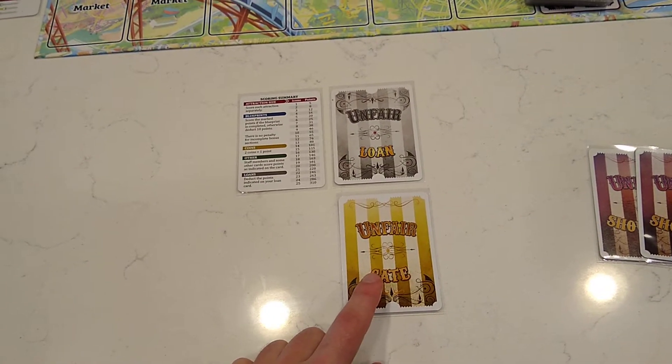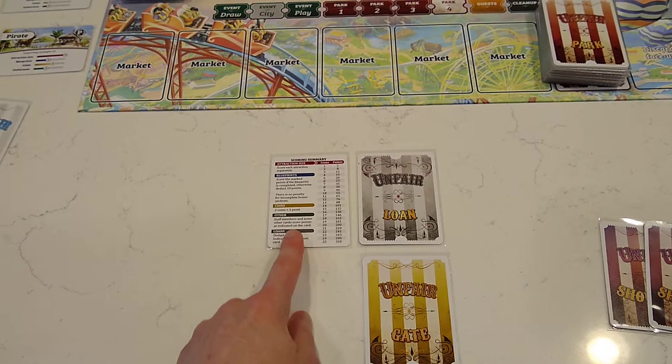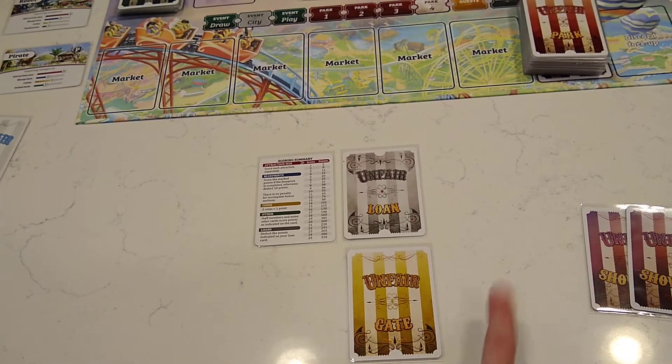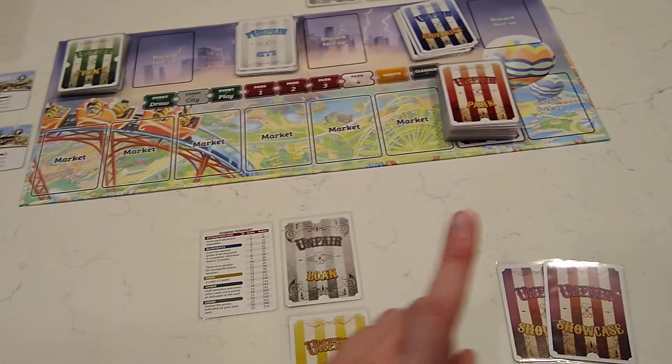The gate card always goes down to the bottom, near the middle of the board. The loan goes on top of it, and the scoring summary goes to the left of the loan card. Don't put the scoring summary here — you'll need this space later, and don't put anything to the right of this either. The showcase cards can just sit over here upside down, since we're not done with setup.